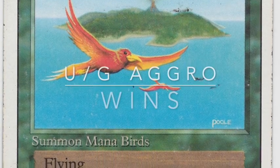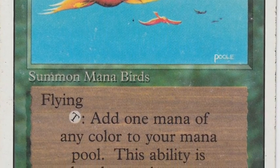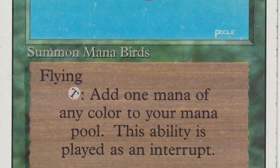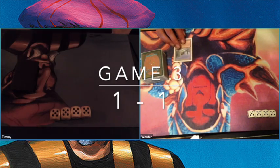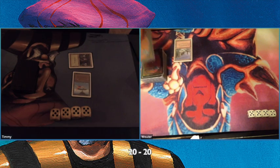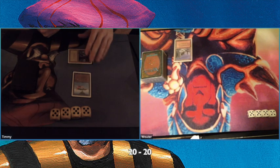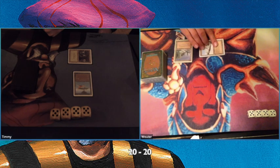We're going to continue to game number three. I'm boarding in some Blue Elemental Blasts against those Red Elemental Blasts. Wouter is on the play for the first time, starting with a Plateau. Birds of Paradise as my one-drop — that's what you want with four Birds and four Llanowars, just have that mana dork on turn one.